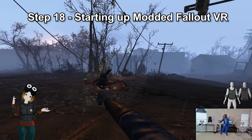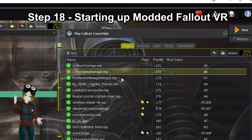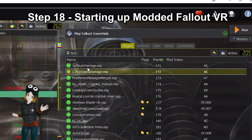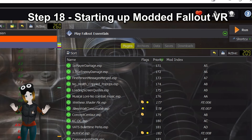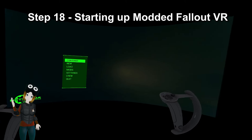Step 18: Starting up modded Fallout VR. To run the game, first start up your VR headset and SteamVR. Now in Mod Organizer 2, on the right side you'll see a drop-down menu — make sure it's selected on Play Fallout Essentials and hit Run. Wait until you load into the main menu of Fallout VR.